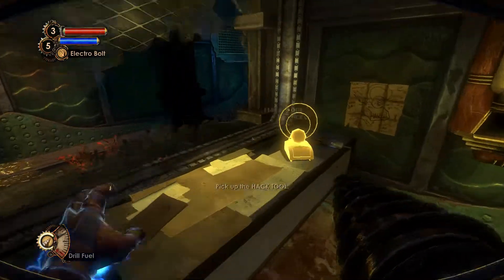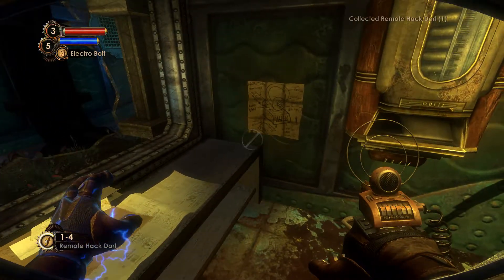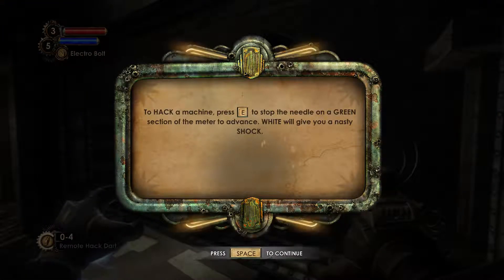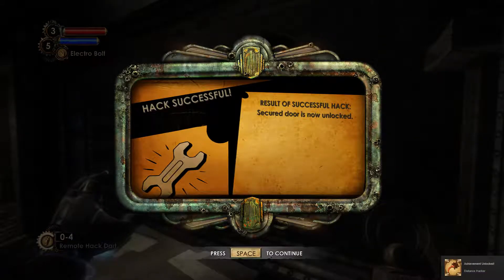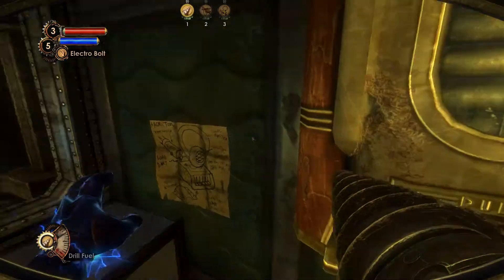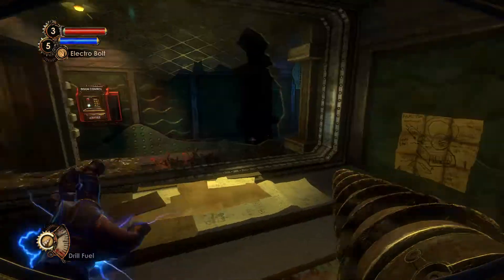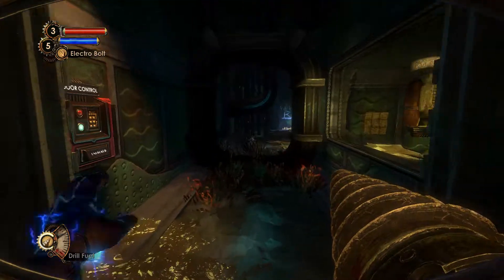Pick up the hack tool. You got the hack tool! Press left click to fire at machines to divert them to your side. Got a remote hack dart. To hack a machine, press E to stop the needle on a green section of the meter to advance — white will give you a nasty shock. We're in! Secure door is now unlocked. Achievement unlocked: Distance Hacker. Interesting mechanic, though I'm not exactly sure... why do we have to do the hacking like this?